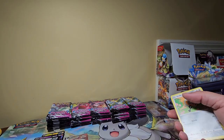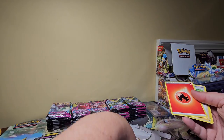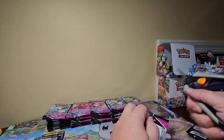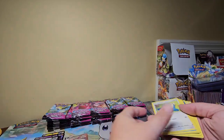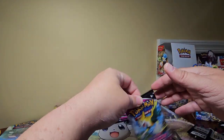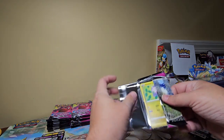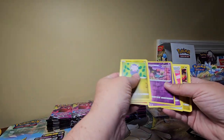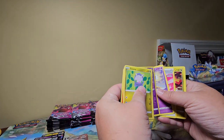We may have something here - well, let's find out. That's probably another V card. Two Bolt Hound Vs - this is a V card party right here. Holy guacamole. I'd say we're about halfway done but I lost count. Trying to throw these open real quick so we're not sitting here for 37 hours. Genesect is a very inexpensive alt art in these packs - watch me get that.